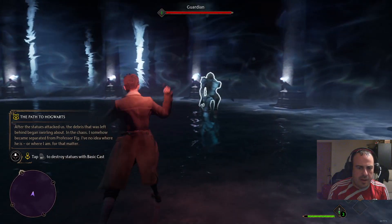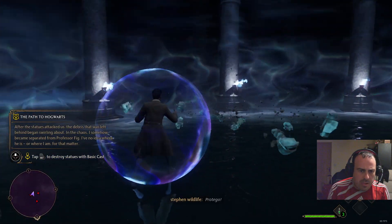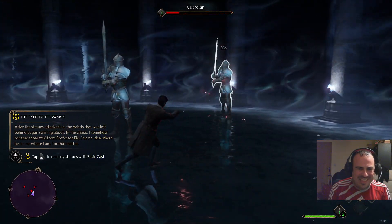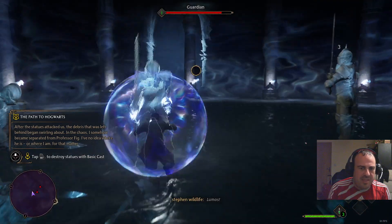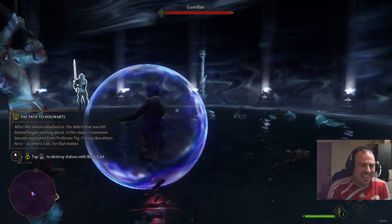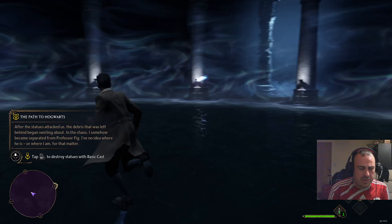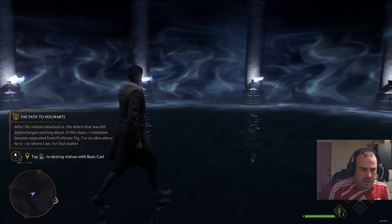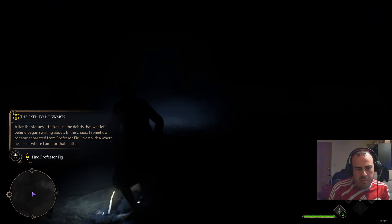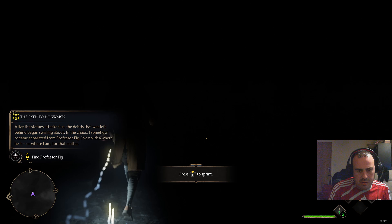Just keep tapping the trigger - keep attacking, click or whatever it is to attack. That makes sense. The only one I can do is Wingardium. I want me to go this way. Can you do a Lumos? Oh that looks interesting - run to that weird spiral of things.